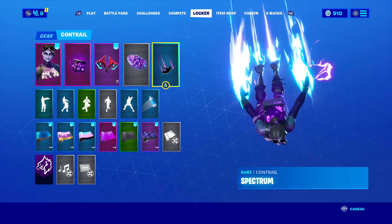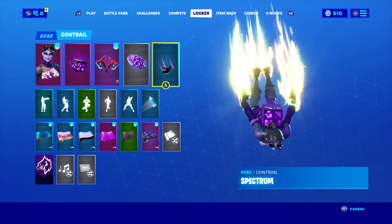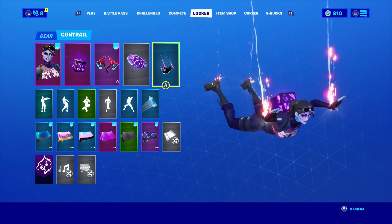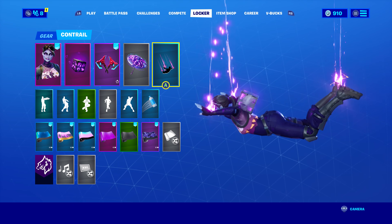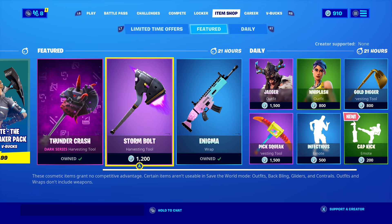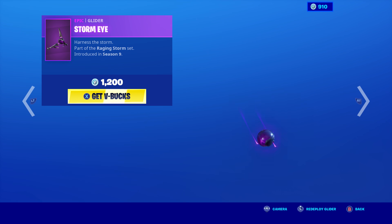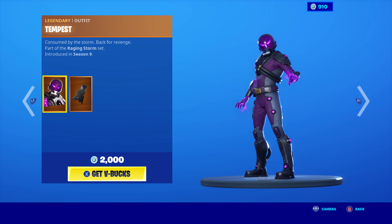For the contrail I'm using Spectrum. It changes color, but the pink part fits with her skin — that was the main color I wanted. For the wrap I'm using Turbulent, which you can actually buy right now in the item shop for 500 V-Bucks. It came out alongside the Tempest skin, which I really want to buy because it just looks nice, but I don't have the V-Bucks right now.